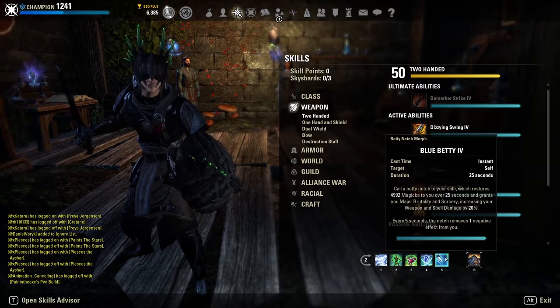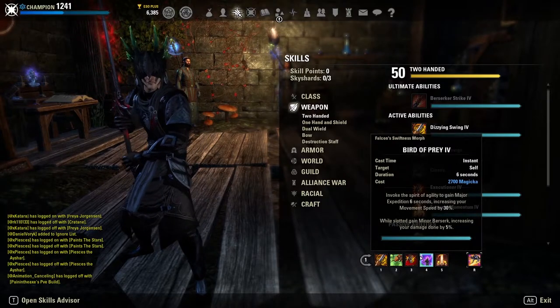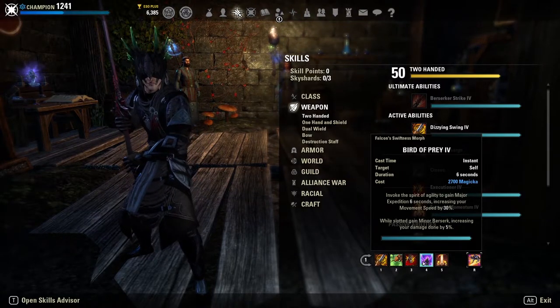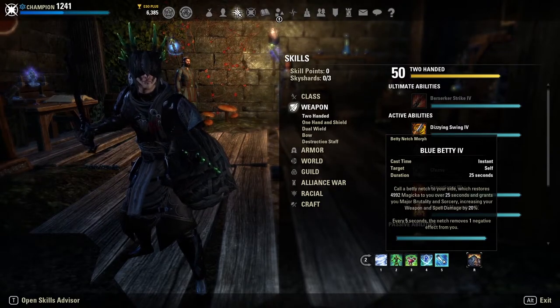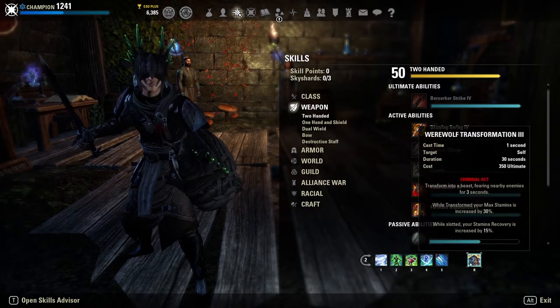I run Blue Betty on this build rather than Bull Netch because I find myself in need of the magicka more than the stamina. Ice Fortress is expensive, Arctic Blast is expensive, and I use Bird of Prey a lot, so between those skills consuming so much magicka I need the magicka restoration from Blue Betty to stay mobile. If you feel you don't need this and are good at managing your magicka, you can run Bull Netch instead. Blue Betty also gives us Major Brutality for 20% additional weapon damage and removes a negative effect every five seconds.